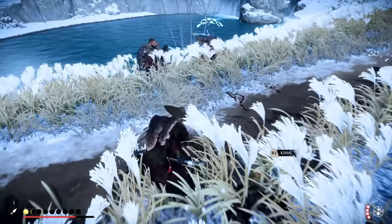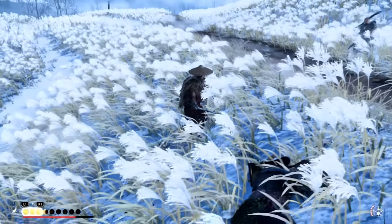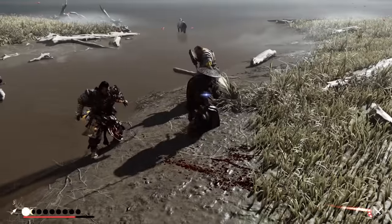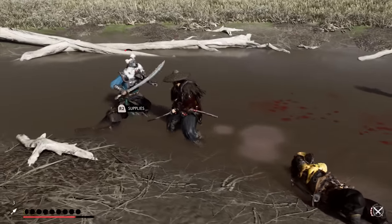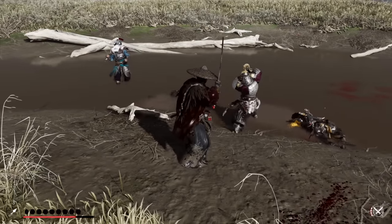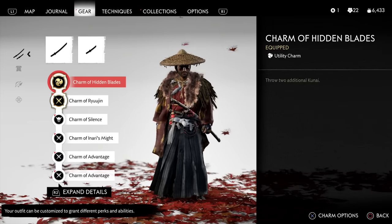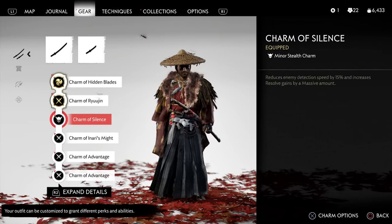You cannot get enough resolve on lethal difficulty, so the Kensei armor is a sure way to buff that. It's also an excellent build if you want to completely buff up your ghost weapon damage — especially for kunais — and the other debuffs you can spread around, making it much easier to survive multiple enemies when they start attacking you.